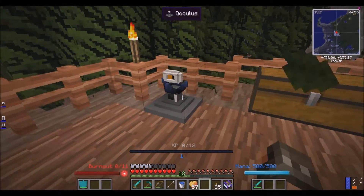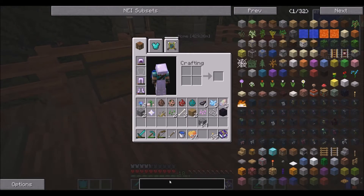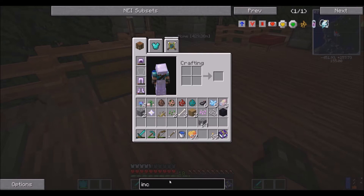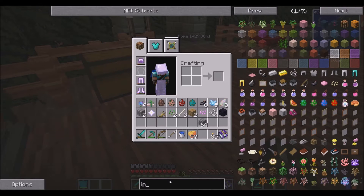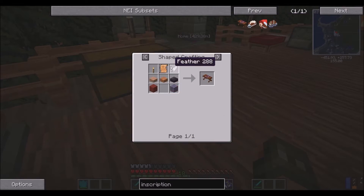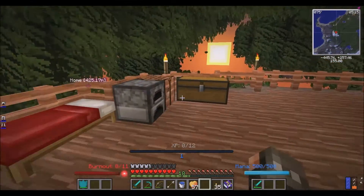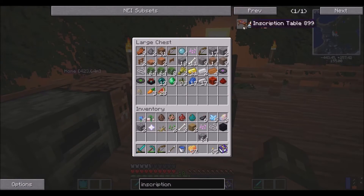Now what I need to do is I need to get an inscription table, which means I need a feather. One single freaking feather. I can't find any of the feathers, if you can't tell. Inscription table - yeah, I need a feather. Spell parchment, torch - not that hard to get. Hopefully. Freaking feathers just don't want to come anywhere.